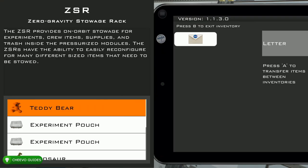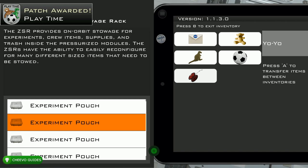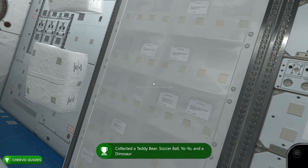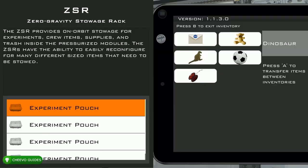Next, look in the cabinet in this room to find a few things. You want to pick up the teddy bear, the dinosaur, the soccer ball, and the yo-yo. Once you collect those four items, you'll unlock the Play Time achievement. You need the dinosaur, the soccer ball, the teddy bear, and the yo-yo — collect all four to unlock that achievement.